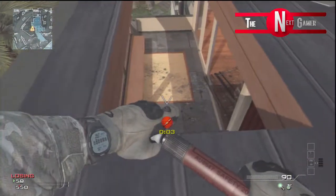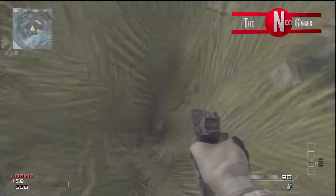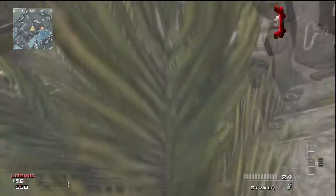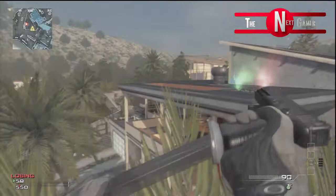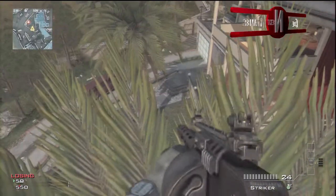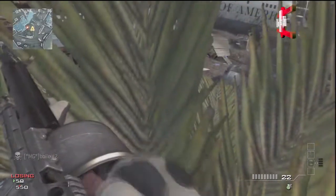You want to watch my other video on how to get on top of these roofs because this kind of relates to it — you have to do that first. But basically, when you're up on top of those roofs, all you want to do is simply jump straight to this tree, and on top of the tree is a barrier so you can just stay up here.